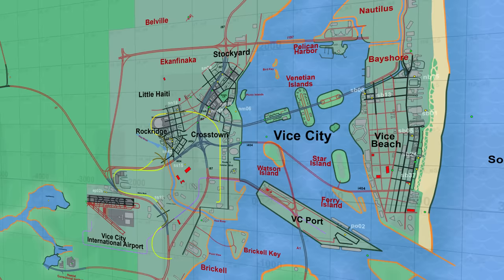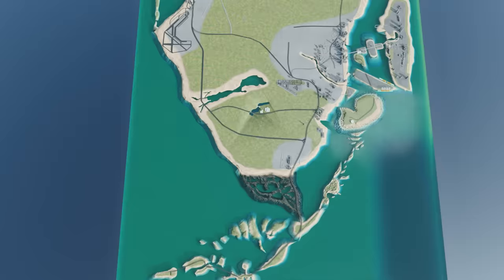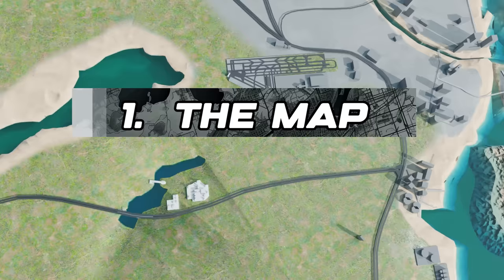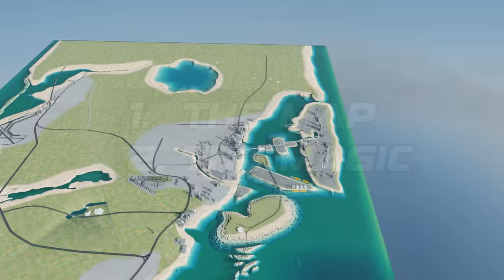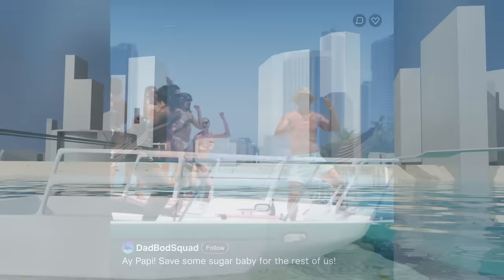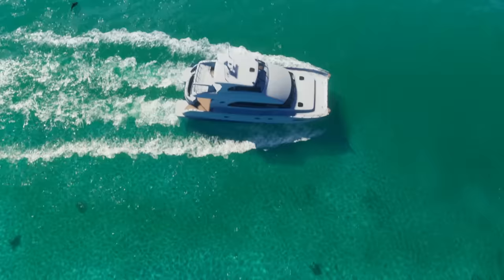These coordinates are scale accurate based on the leaks, so we're able to compare the size of the new map with previous GTA maps. As we look at the GTA 6 map, we can look at it from two different conceptual viewpoints: Number 1, the map itself — its size, what it's based on, and that sort of thing. Number 2, the magic — that special thing that makes the map stand out from other game worlds and other games.